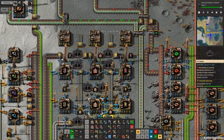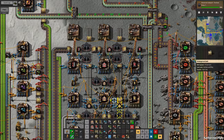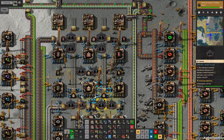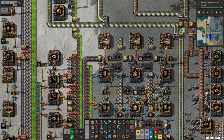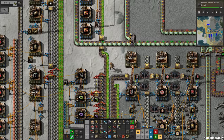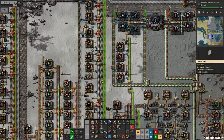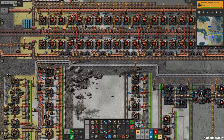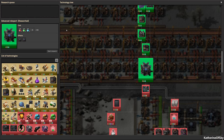Let's get some belts and a few undergrounds for these as well. Anything else? I think we're pretty good — maybe half a stack of these. Advanced roboport finished — good. Okay, so we're finally into making new science now.